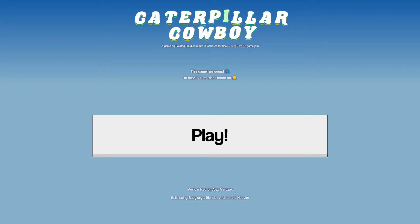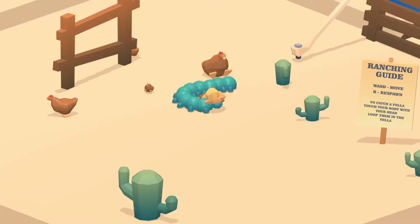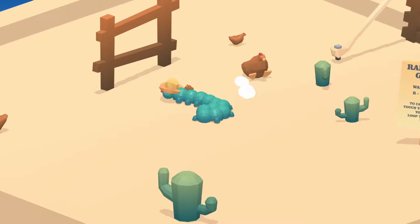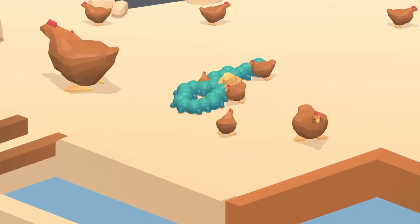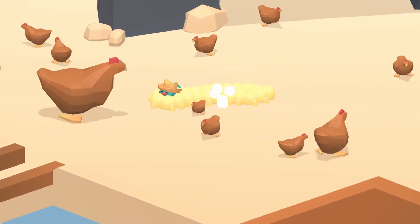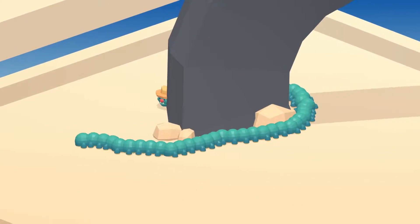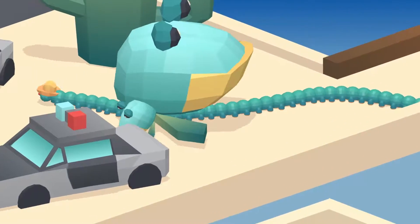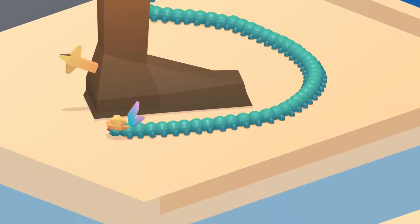Caterpillar Cowboy is a third-person ranching simulator we built in 72 hours for Ludum Dare 47, a game jam whose theme was stuck in a loop.